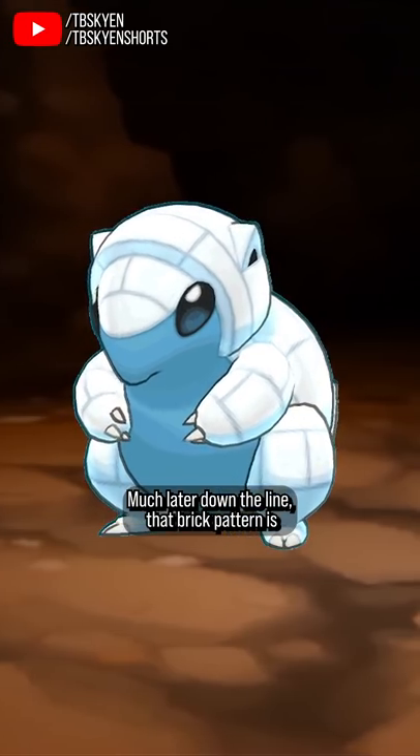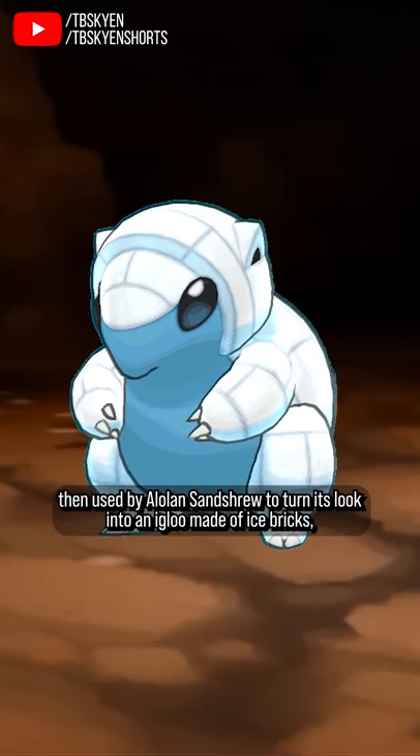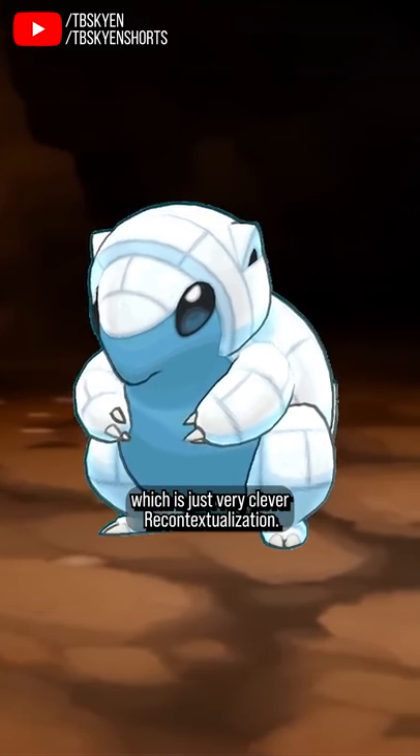Much later down the line, that brick pattern is then used by Alolan Sandshrew to turn its look into an igloo made of ice bricks, which is just very clever contextualization.